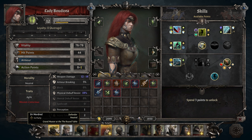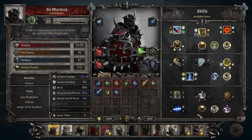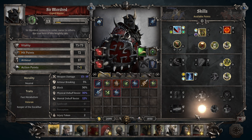We need to first of all upgrade these. Looking through skill points — this one is really cool: chain lightning. But we have this one — the hero deals 10% more weapon damage — so we're gonna go with that one.